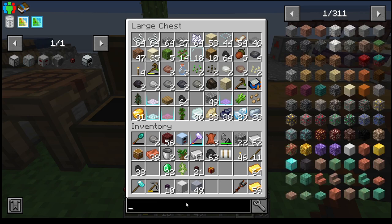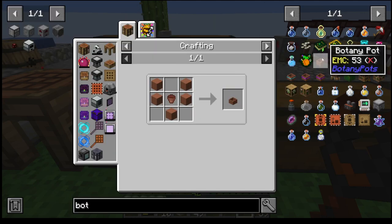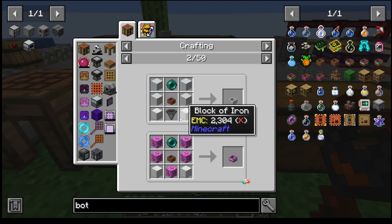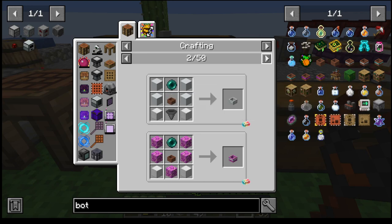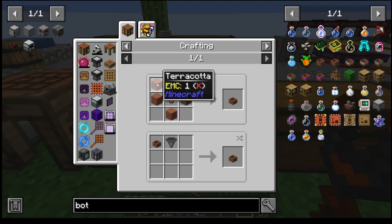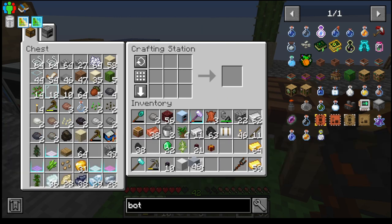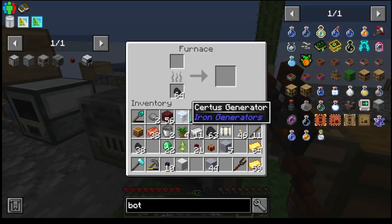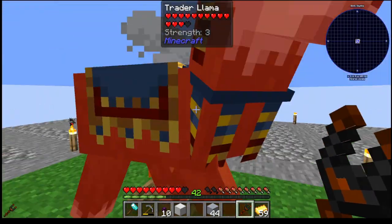I would like to make some hopping botany pots. I think we can make hopping botany pots — which requires a hopper, flower pot, and some terracotta. Five pieces of terracotta. I didn't do anything. I didn't do anything to your master.